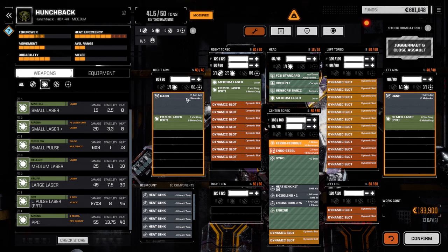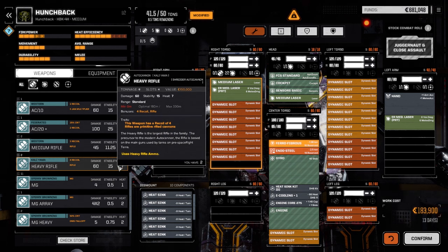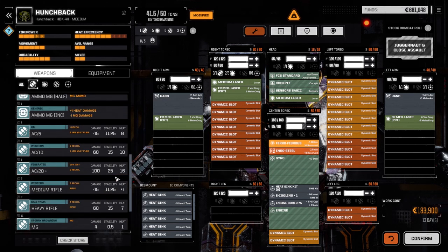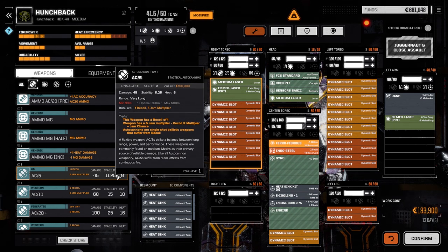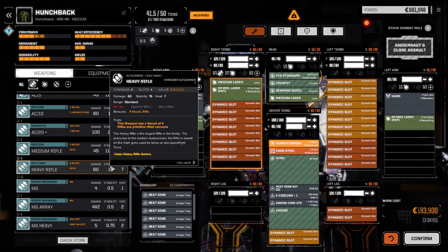We can even add a third ER medium in the torso. There's a ballistic slot here too, and this guy's really fast. There's a heavy rifle that uses heavy rifle ammo - we've got two heavy rifle ammo. There's also an AC10 and an AC5. The AC5 is eight tons with one ton of ammo, so 15 turns, but the heavy rifle has a recoil of four so it's going to miss a lot, though it's only heat seven.